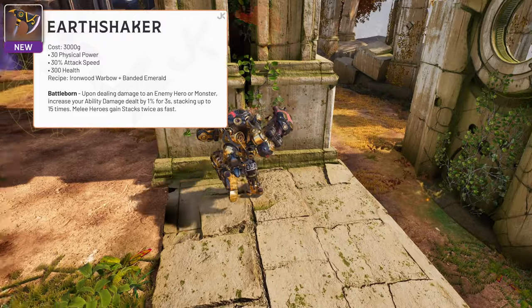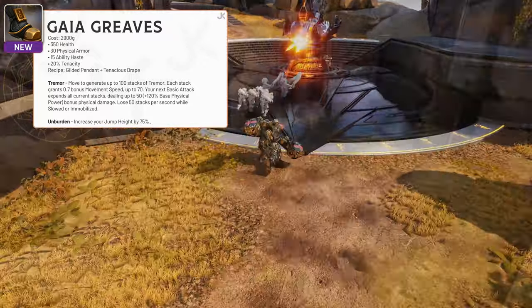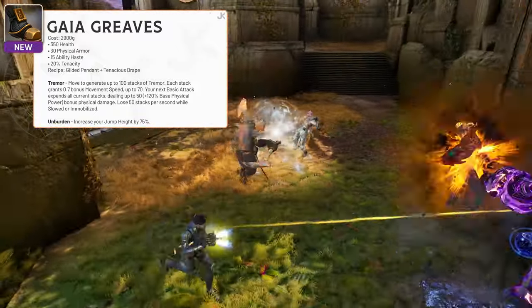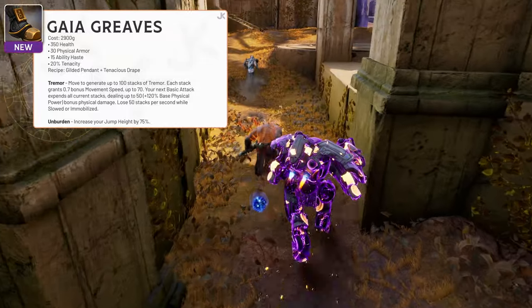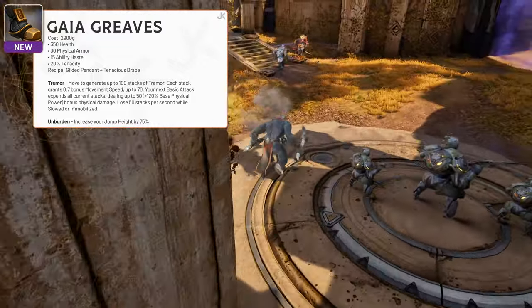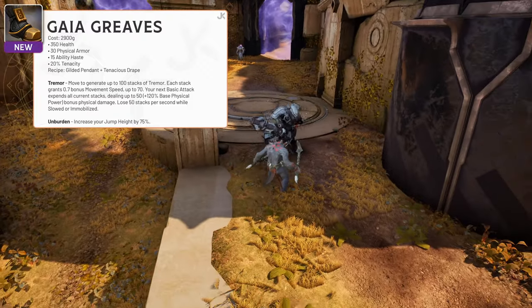Gaia Greaves are the fighter's version of Galaxy Greaves, granting 350 health, 30 physical armor, 15 ability haste, and 20% tenacity for only 2,900 gold. These Greaves have two passives, Tremor and Unburden. Unburden increases your jump height by 75%, giving you some unique traversal tools. Tremor grants stacks while you move around the map, granting bonus movement speed per stack, and when you basic attack, you'll remove all current stacks dealing bonus physical damage. You can also lose those stacks by being slowed or immobilized by an enemy.